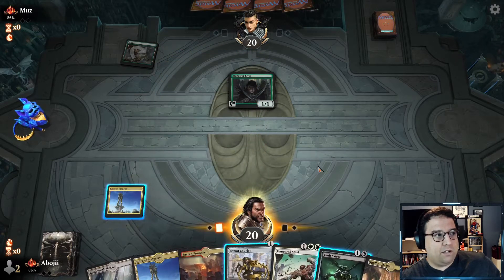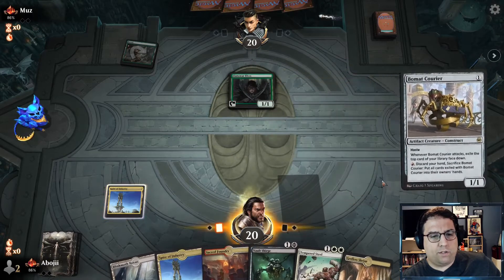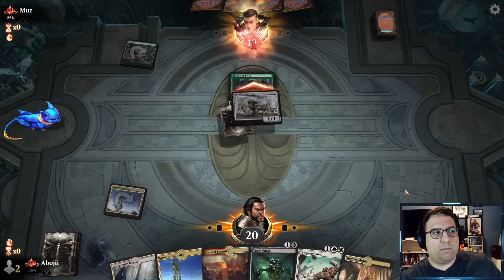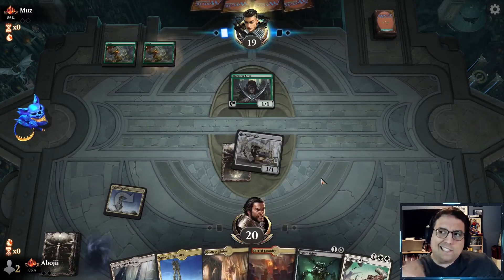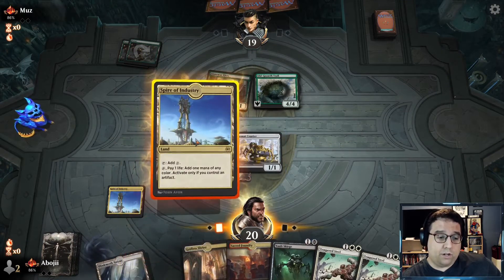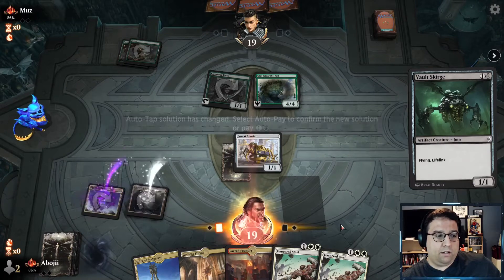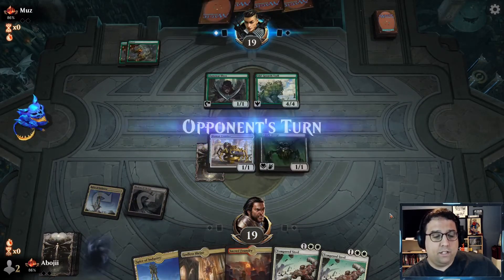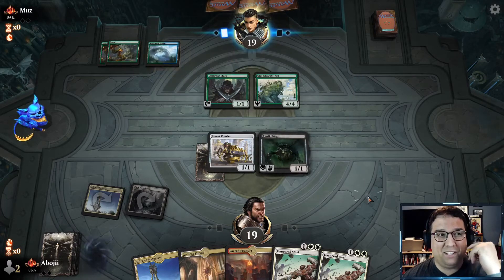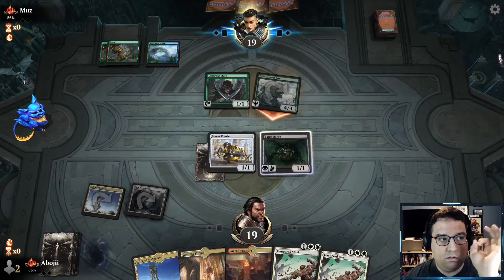We're going to play against some elves — our opponent mulliganed. Let's put out the Bowmat Courier, get a card under it. There's no way they block here. Don't want to draw any more lands. It's not elves — and that's a really good card to draw. Let's get out the Blink Moth. Tempered Steel is going to come down next turn and we're going to start gaining some life back from this Vault Scourge. We'll have a 5-5 Life Linker in the air. As long as they don't have a decisive denial, our Vault Scourge will be pretty good.